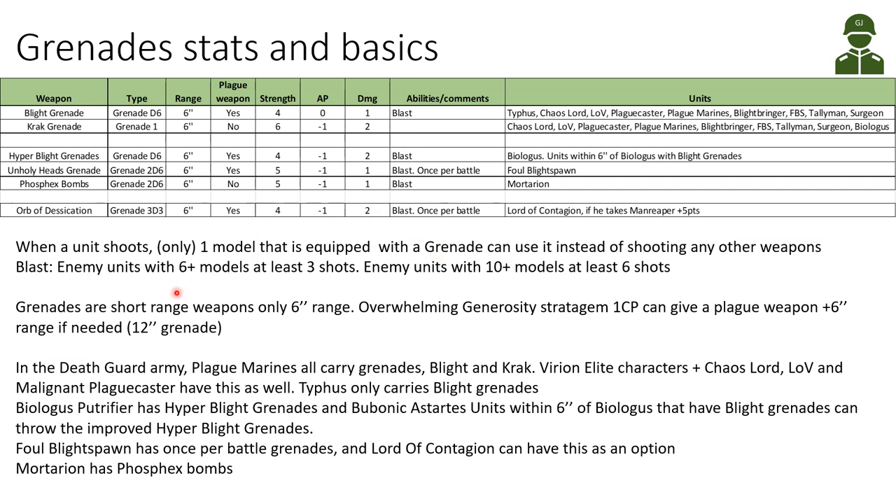The blast rule says that when we determine the number of shots, if we are firing at enemies with more than 6 models we get at least 3 shots, and with enemy units of 10 or more models, at least 6 shots. Grenades are short-range weapons at only 6-inch range. If we want to increase the range, we can use the Overwhelming Generosity Stratagem for one command point, which gives a plague weapon plus 6 inches to its range — so we could get 12-inch grenades for plague weapons. It's situationally useful to remember if you really need to throw grenades and the enemy is a bit too far away.